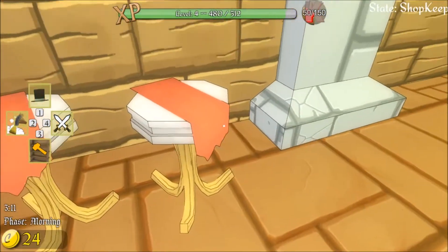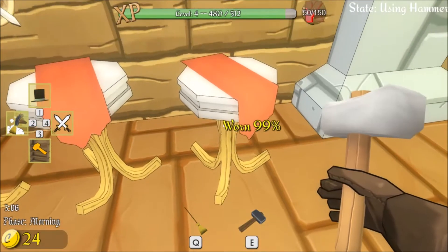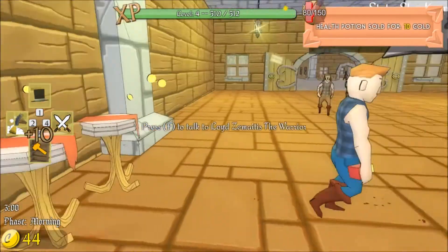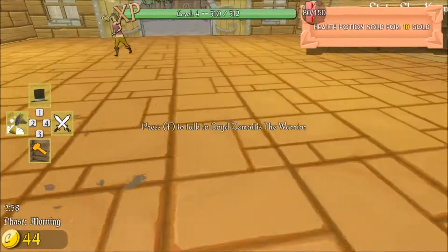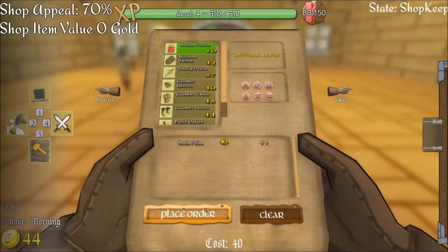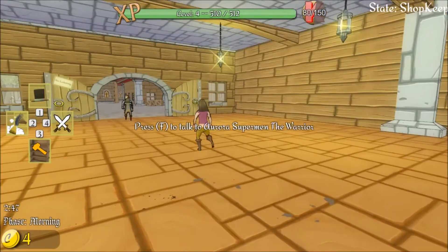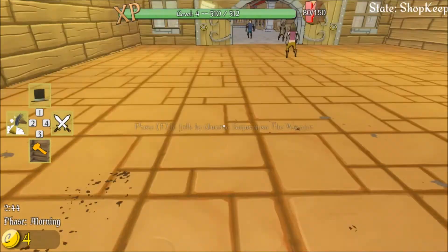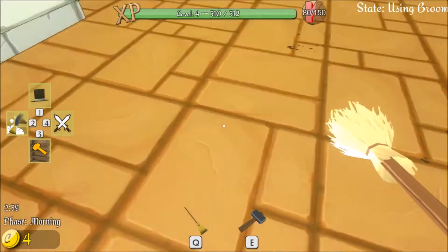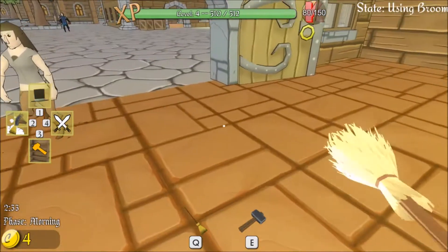If you look at the items and press E you can see they are worn out, so you can fix them. He bought one so I have 44 gold. I can order four more and place an order. Somebody else bought one — apparently that makes sense because I didn't mark them up, which is really annoying. But that's okay, we will carry on — won't make any money today but we will carry on.